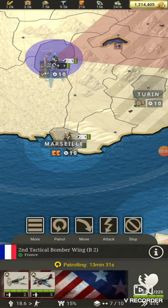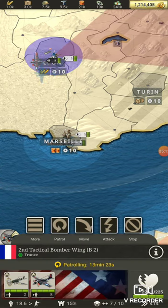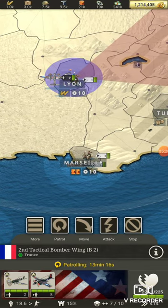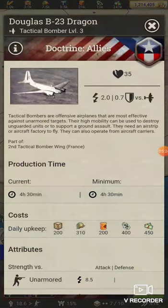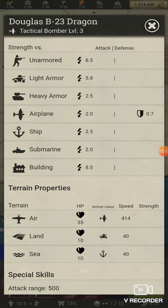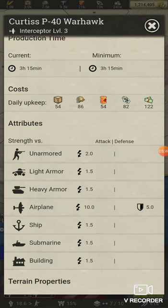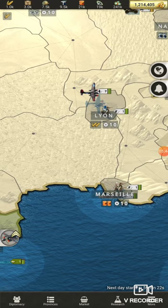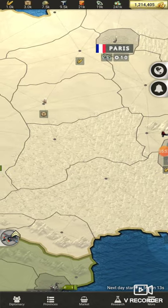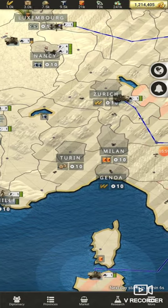I wouldn't recommend fighting air versus air because you're just trading damage — you're giving them damage and getting theirs back. If you're going to do that, attack rather than patrol, because in fighters you have 10 attack versus 5 defense, so you're obviously better off attacking than defending. But I'd recommend destroying the airfields those planes are under instead of fighting them head on.